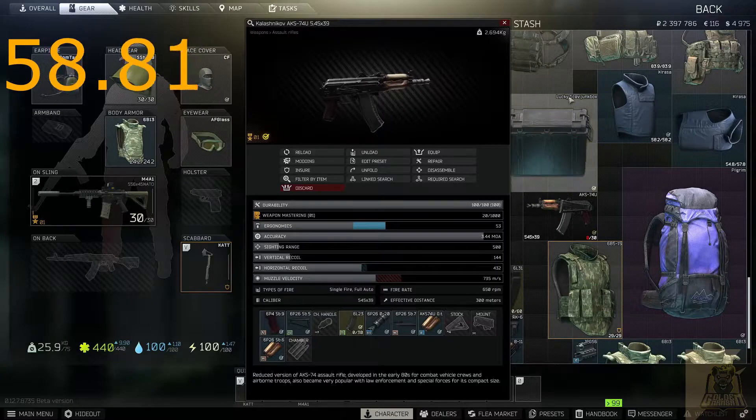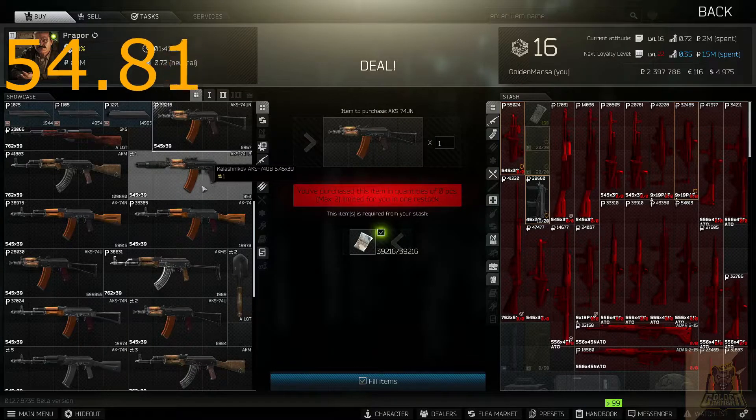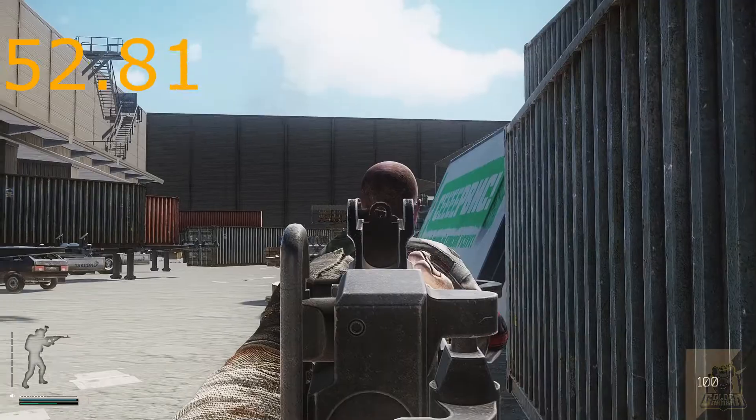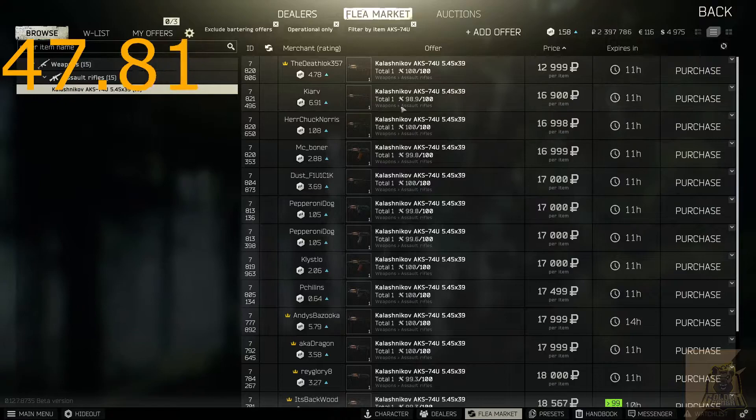The first thing you want to get is the AK-74U. Make sure it's not an AK-74N or something like that, because a lot of people make that mistake. You could either get this from killing Scavs, buy it from Prap Daddy Level 2, get it as a quest reward, or the flea market.